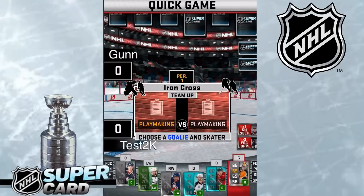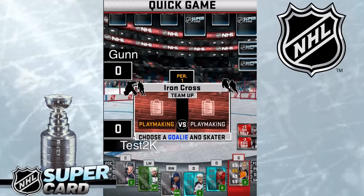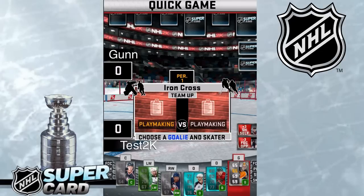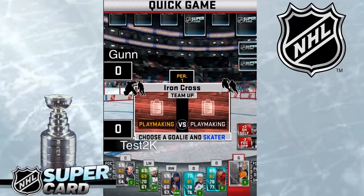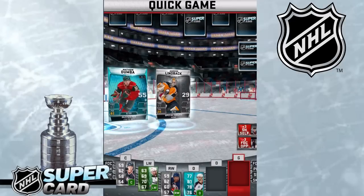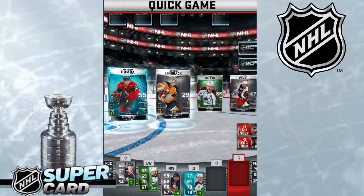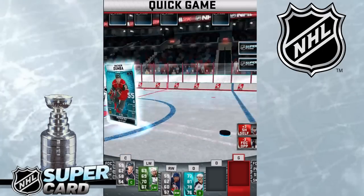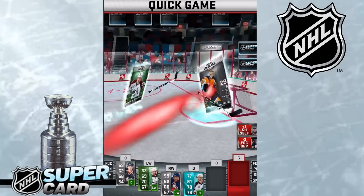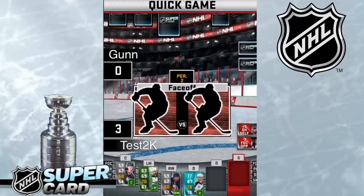Starting it up — it's an Iron Cross game for period one. There are going to be three periods. This is an Iron Cross team-up match. There are 30 different categories of matches that it can be. So I'm going to choose a goalie and a defenseman and team them up for that Iron Cross match. And there you go — my team successfully declined my opponents.